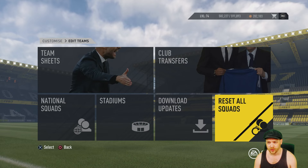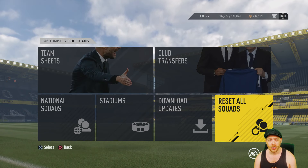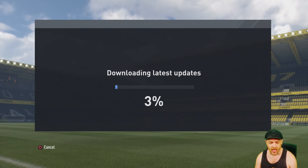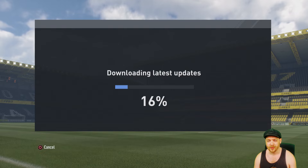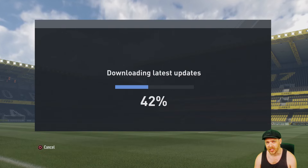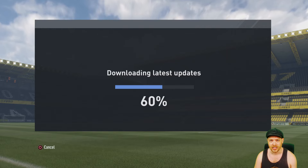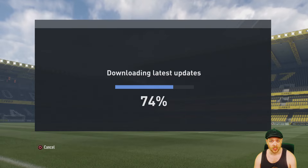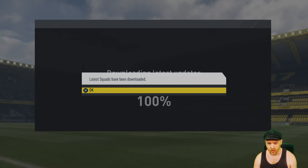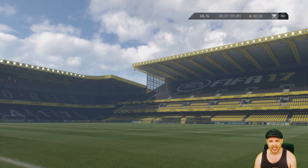First things first, we need to go to Customize and then go down to Edit Teams. We are going to reset all squads, so any custom players or new players that you've built will be reset. Then you want to download updates to get the latest and greatest updated squads from FIFA. Basically this is just going to set every team back how it should be, and all the transfers and up-to-date squads will be done.